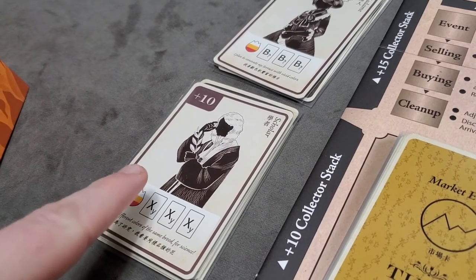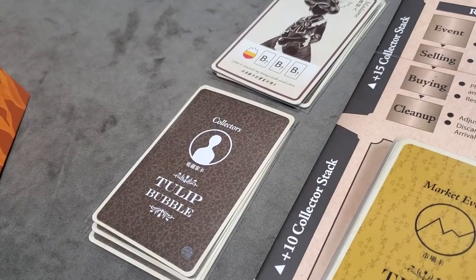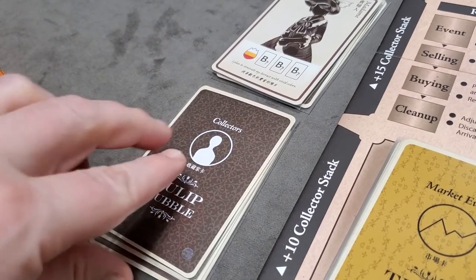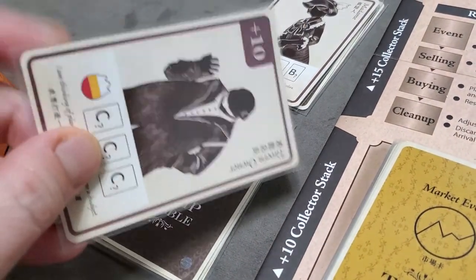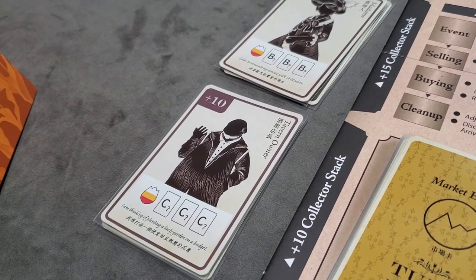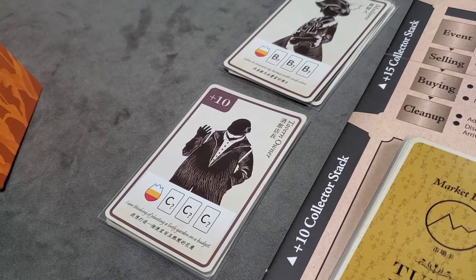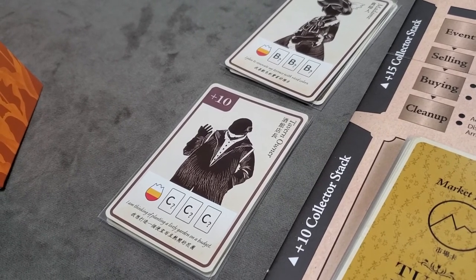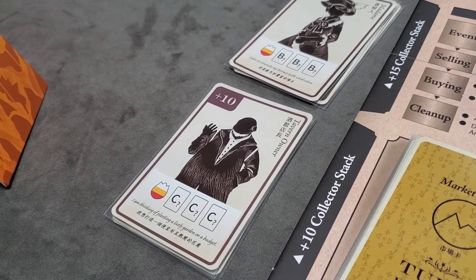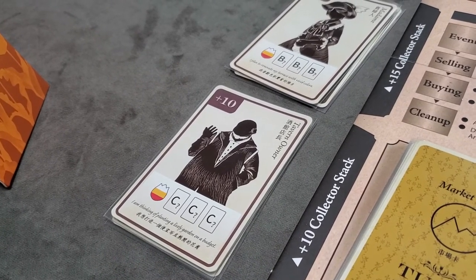Whenever a player sells to a collector, those cards go to the discard pile rather than the just sold area. That collector card is then discarded from the game and the next collector card in the stack is immediately revealed. Once all players have taken their selling turn in clockwise order, the selling phase ends.